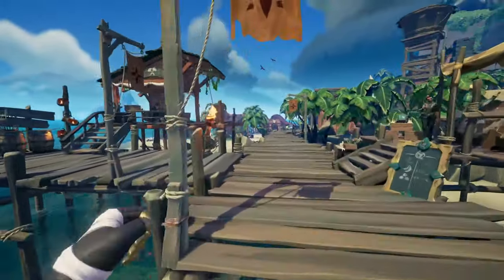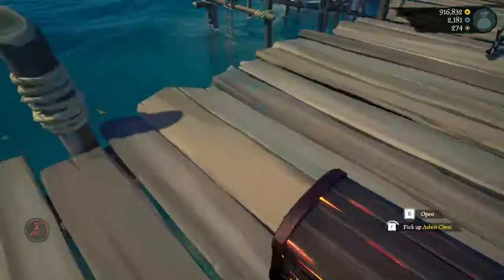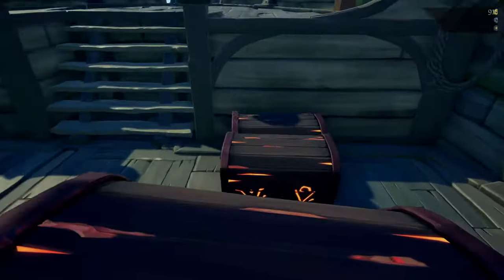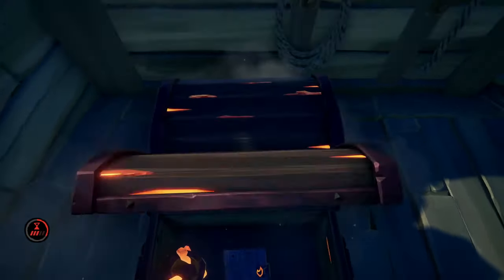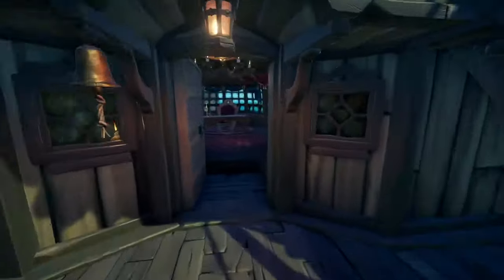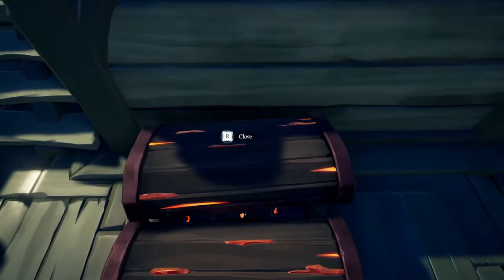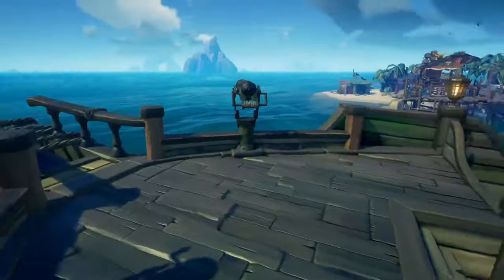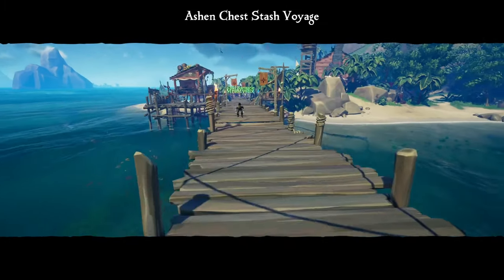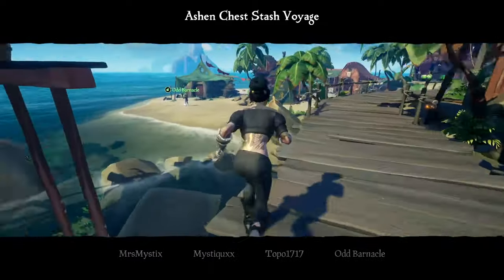Separate each crew member's collection of chests on the boat to keep track — for example, front left, front right, by the wheel, and by the captain's quarters. You will find inside ashen journals and sometimes ritual skulls, as well as doubloon and gold pouches. Make sure you take these as you cannot sell them individually. Everything else can be sold for doubloons, and with the Reaper's Emissary reputation, they will sell for 2.5 times more than usual. Make sure you sell the actual ashen chest too once it is empty, as this also gives out some more doubloons.